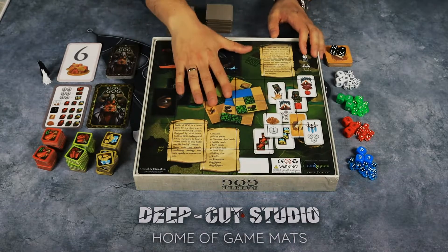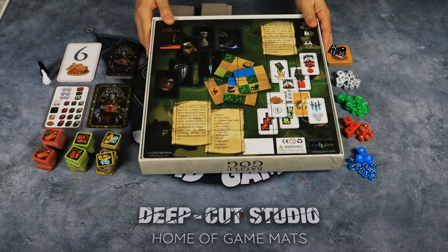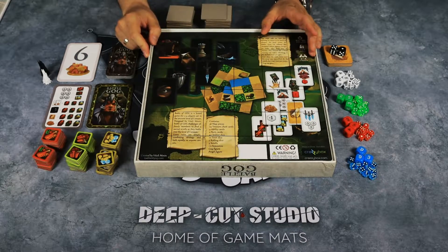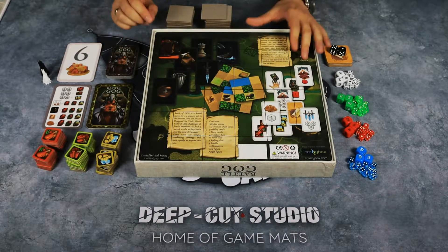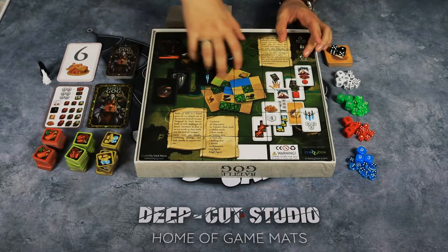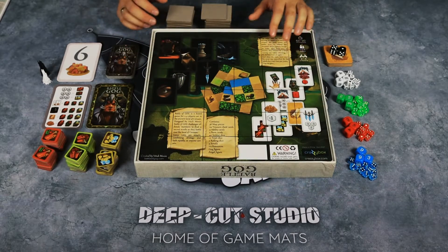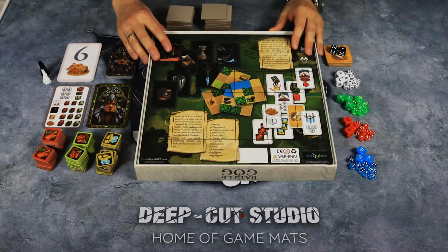Basically you will use the box itself — the front side and the back side — as a map. As you can see there are some lines on it, and it explains a little bit about the game. Basically each of the players will start in one of the corners, and we are going to set up the game for four players.